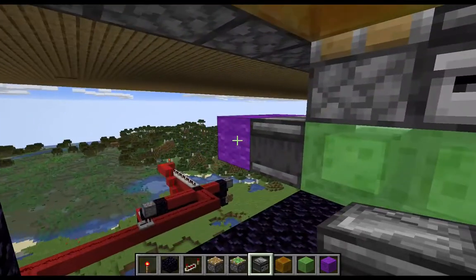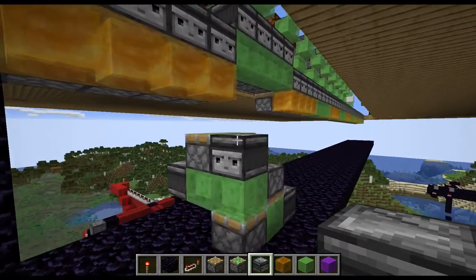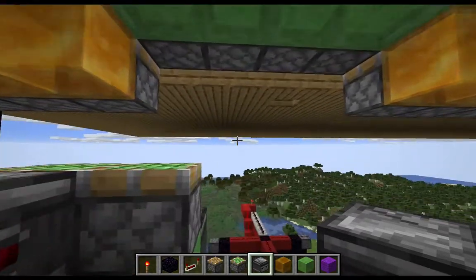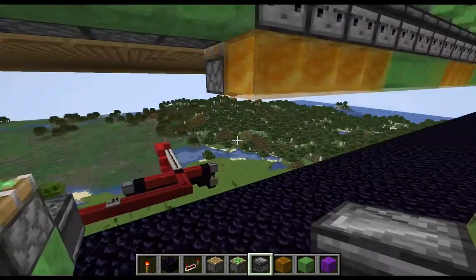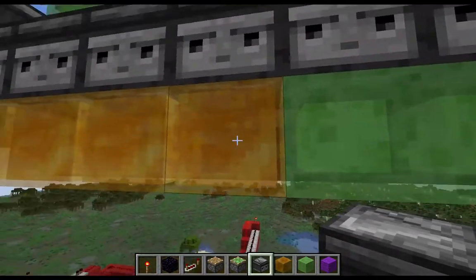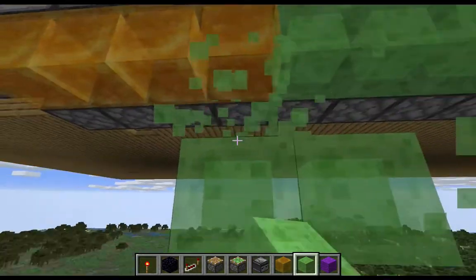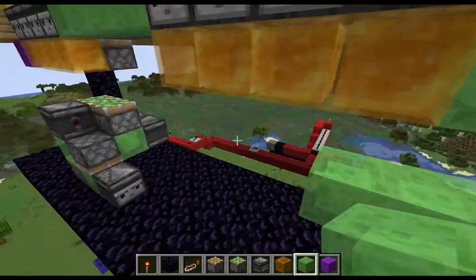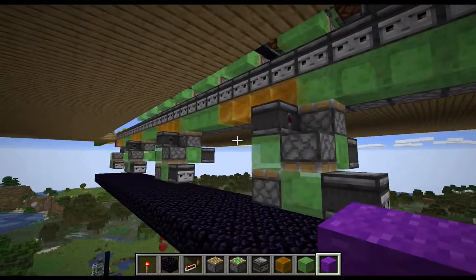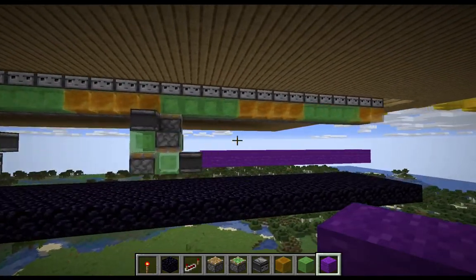If we go ahead and fire, you'll see that it fires the piston, which then pushes that up. We'll go ahead and reset this, and then I'll be back once I've built in all of the other ones. It's going to be the same process for each set — underneath every one, we'll just repeat the same thing. I've gone ahead and repeated that same process along each one of those slime and honey block changes, except for this last one.